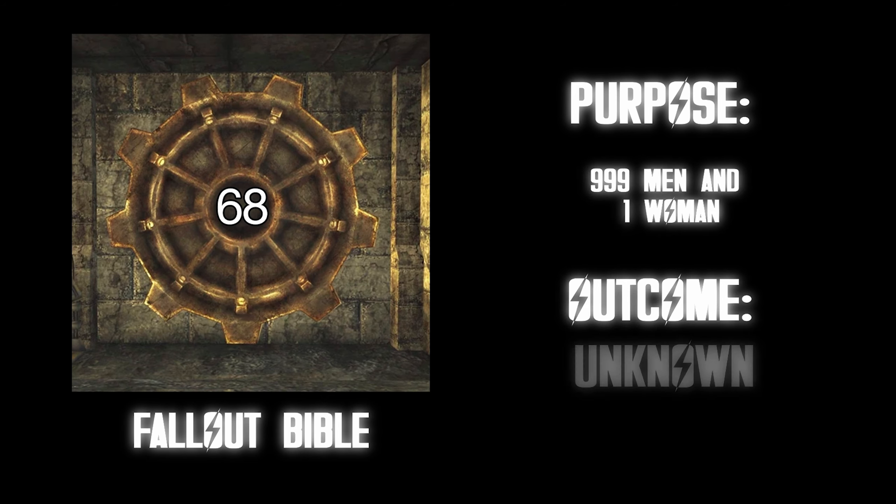Vault 96. Purpose: research facility testing on wildlife using genetic engineering. There were only five staff members, and they were threatened with death if they failed to meet quota. Outcome: they tried to sabotage the system and failed, which led to their death. You're stuck in a vault with four other nerds, and you're also in a constant nine-to-five where instead of getting fired for not meeting quota, you get murdered. Definitely F tier.